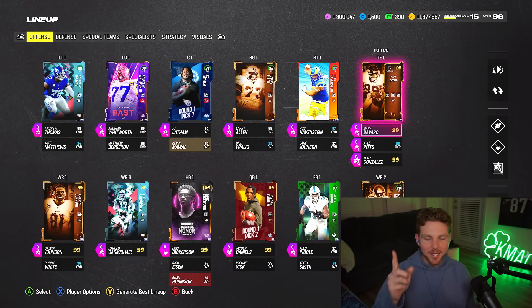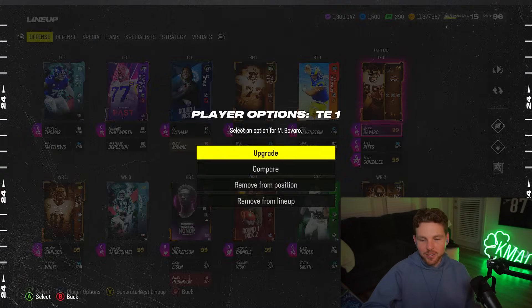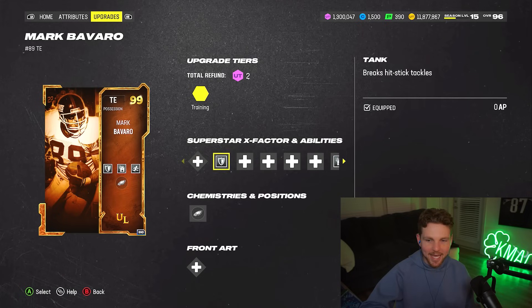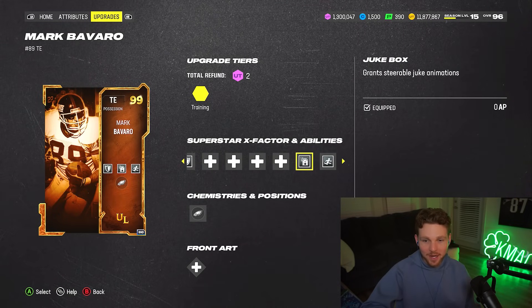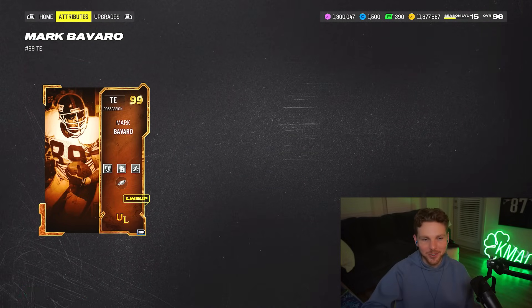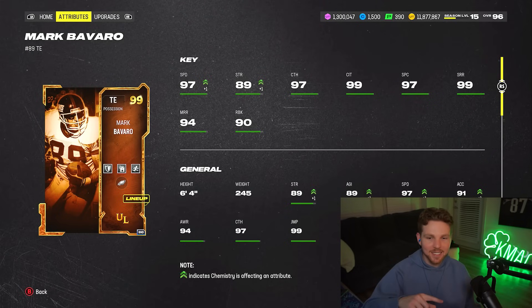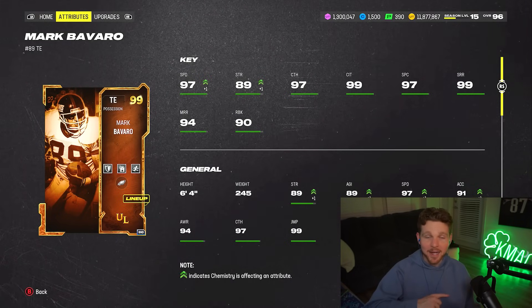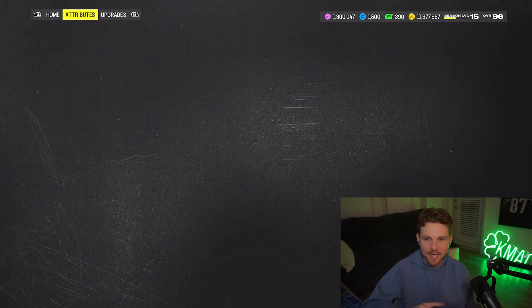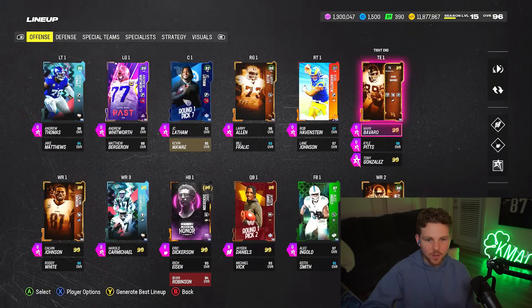Here's the squad we're rocking with Jaden Daniels. I just picked up Mark Bavaro — he just came out on Saturday, it's currently Sunday as I record this. Tank built in for free, Jukebox for free, and Leapfrog, so this guy is an absolute YAC monster. He's 6'4" and 97 speed, normally 96. I didn't know he was an Eagle, which is pretty exciting. I actually have 25 Eagles and 25 Falcons, giving plus one speed to everybody who played for either of those teams.